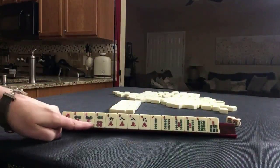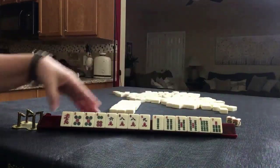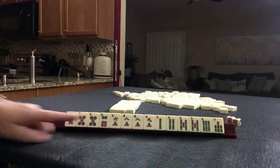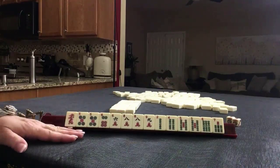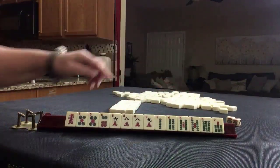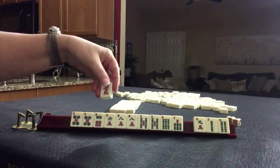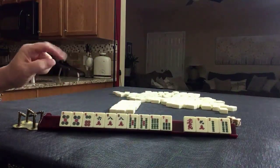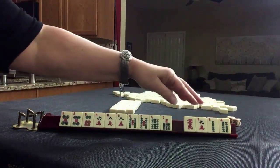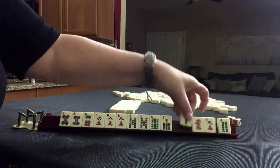We have a dragon, three dots including a pair, four cracks including a pair, and six bams including a pair. If this were your dealt hand, what would you focus on and what would be your first pass? If these were my tiles, I would build around the multiples — consecutive run five through eight. Probably not use this dragon. Five, six, seven, eight. I wouldn't pick a hand. I would pick discards out of these and just hold every five, six, seven, eight until I run out of discards. So let's pass these three.